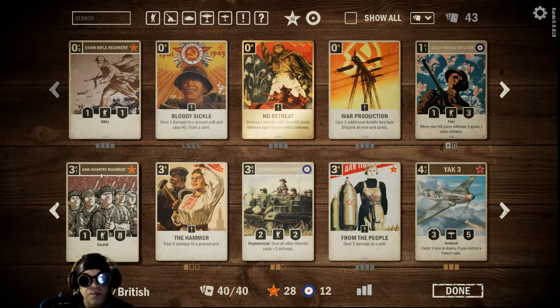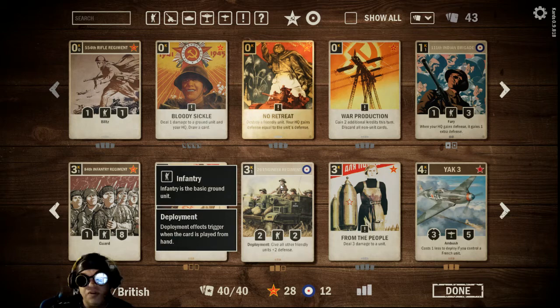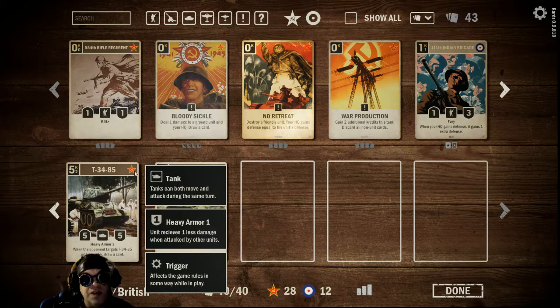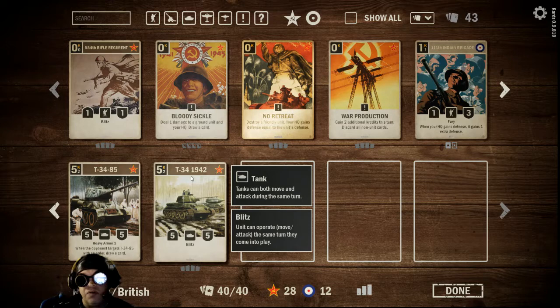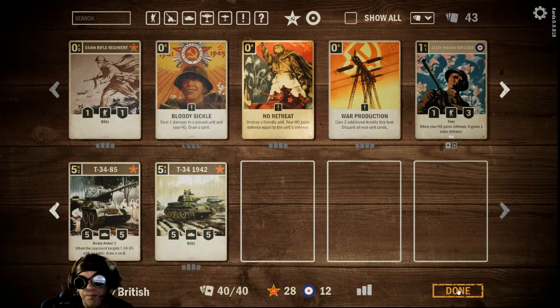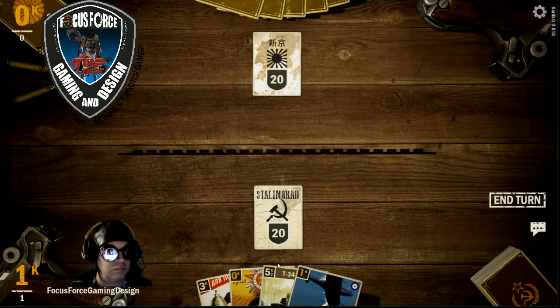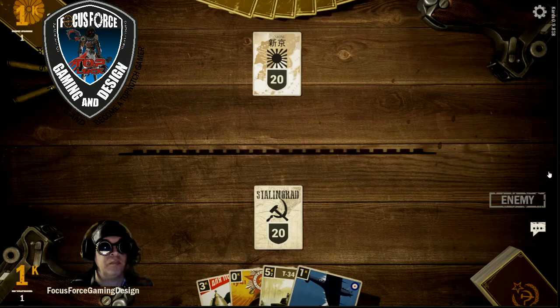Once again, always a good Russian card — the 84th Infantry Regiment. I have four of those. The Hammer, just one big Hammer. Some Engineers — I've got two Engineers. From the People I'm running four of those. Then the Yak-3 — I have three Yak-3s. I have four T-34-85s and the same again, four of the T-34-1942s. That's the composition of my deck that I've been running to take it all the way to Field Marshall.